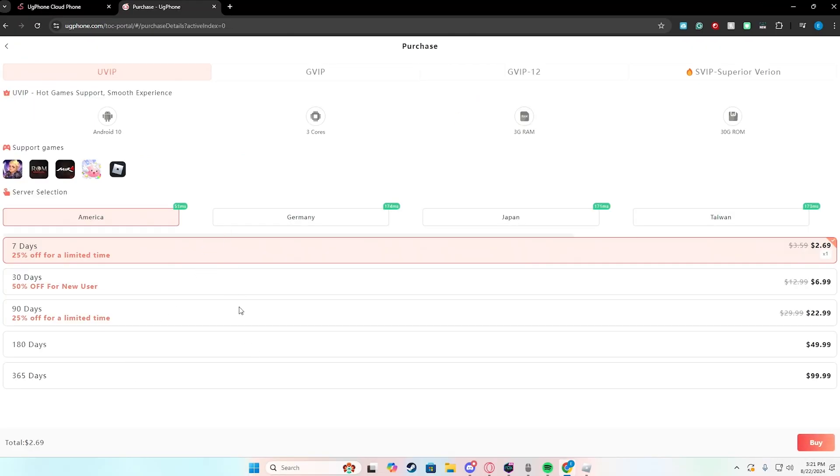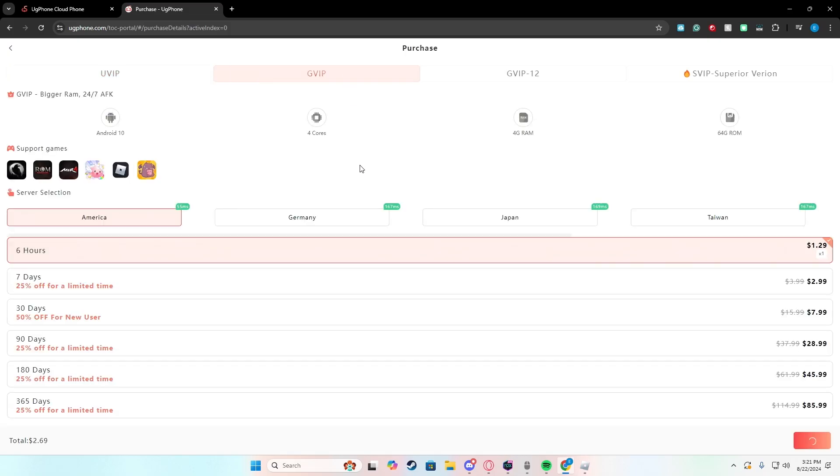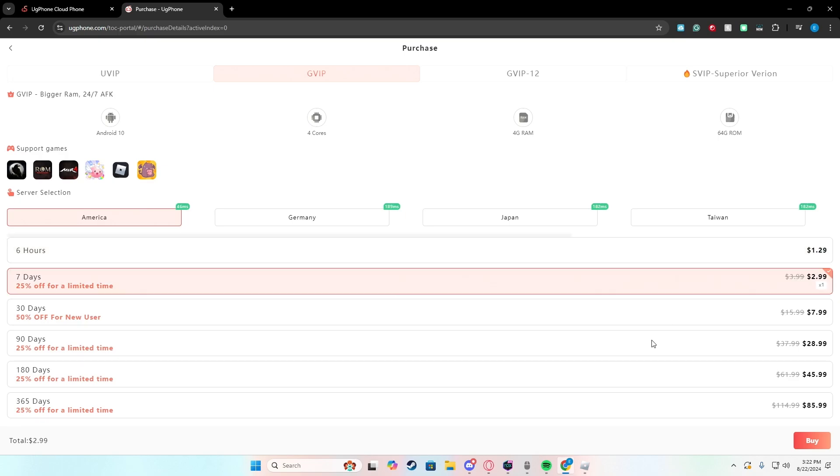All the phone options are really affordable. You'll see different subscription tiers — 30 days, 90 days, and so on. The higher the phone you choose, the better the quality, speed, and processing time, but it costs a bit more. For one week and one device it's $3; for one month and one device it's $7.99. Either way it's pretty affordable, and you can test it out first before committing.